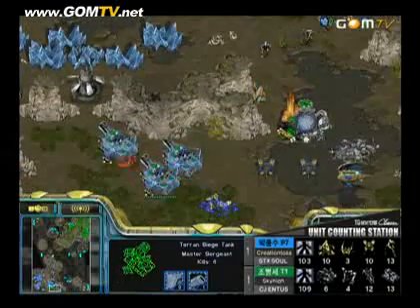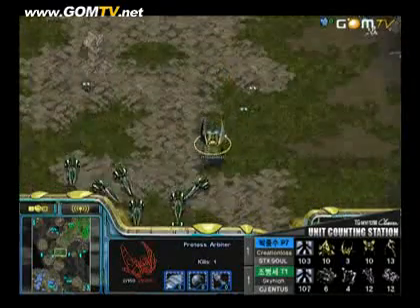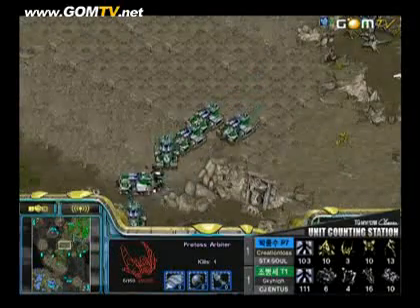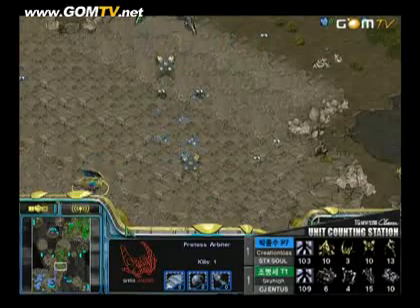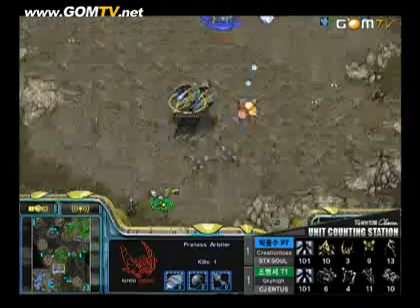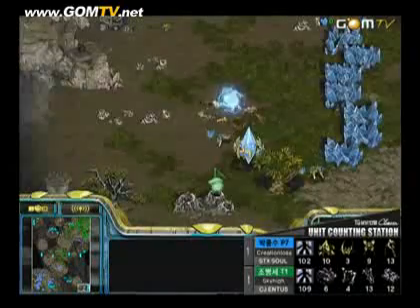Those probes may finally be able to mine some more resources up here, but remember the Protoss is really behind economically. If you look at the food count they're even, which means Terran is in fact ahead — the Protoss wants to be 20 food ahead in moments like this, and they're not. I think this push may be the game-ending move here. To an extent, Creation Toss is dead — just not physically yet.